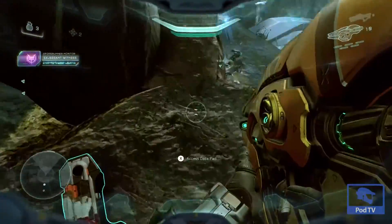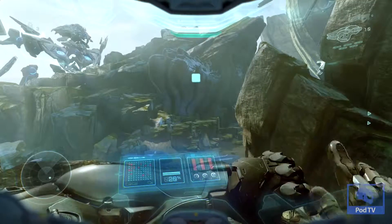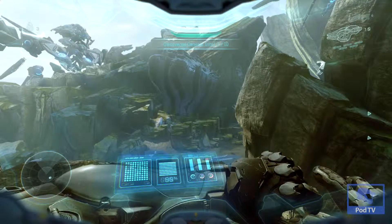Before you cross the light bridge you're going to want to head on up to a path that's on the left. You'll find another UNSC datapad overlooking the light bridge and that will be your next piece of intel.